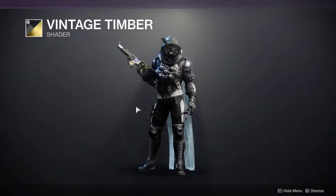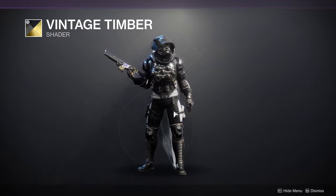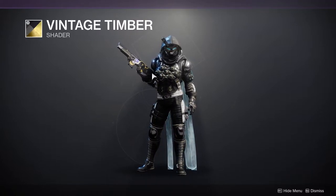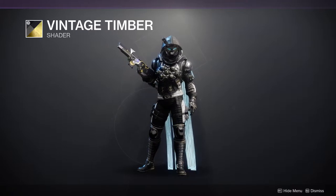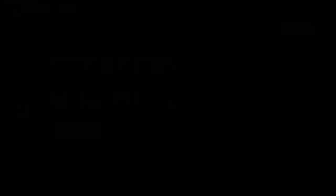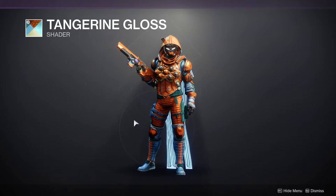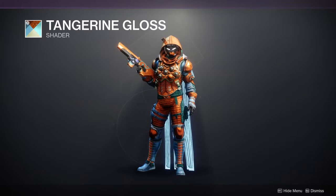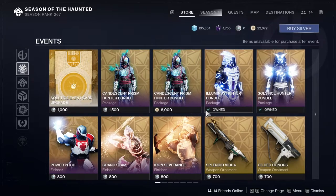Vintage Timber - oh, this is the opposite of the shader at the top. It's still black and white but it's like reversed - just be aware this one also does have gold. Vintage Timber and Oiled Algae are basically the reverse of each other, so that's why I really like both of them. And then Tangerine Gloss, which is not my favorite - I'm not really a big fan of orange. Even though I've been using a lot more orange shaders, I still think this is a little too much. So that's pretty much it for Eververse.